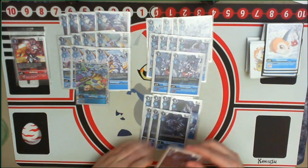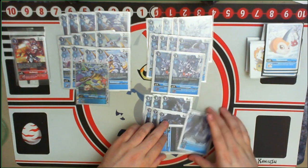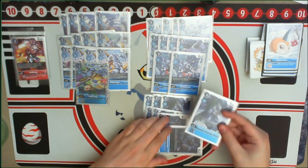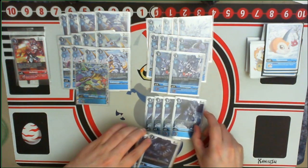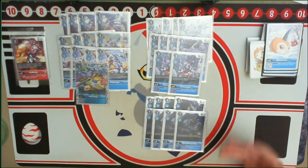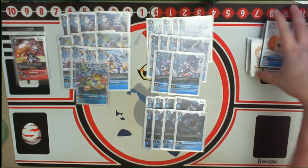The promo WereGarurumon is the powerhouse card — we can swing with it, unsuspend it thanks to a Garurumon underneath, swing again, then Digivolve into a WereGarurumon X, which unsuspends because we Digivolved on top of a WereGarurumon, and then swing again with two checks. He also gives the inheritable Security Attack +1, so we can swing twice with two checks, making this a super high-damage deck at a lower level — one stage earlier than other stack-based decks, and that tempo advantage actually does matter.